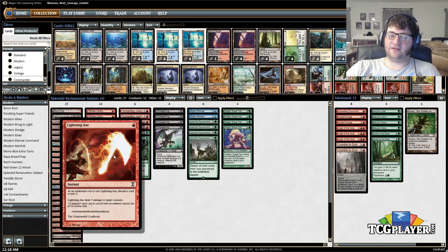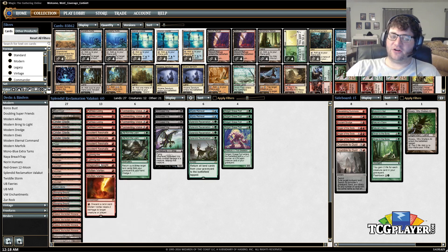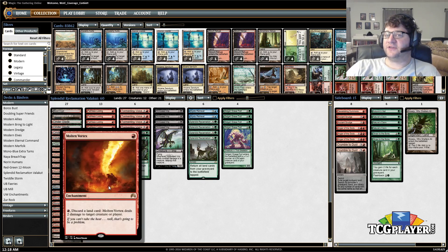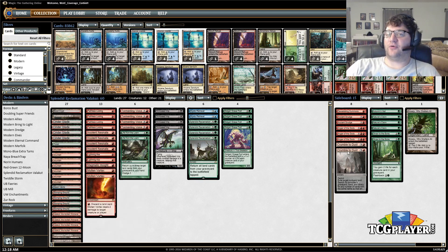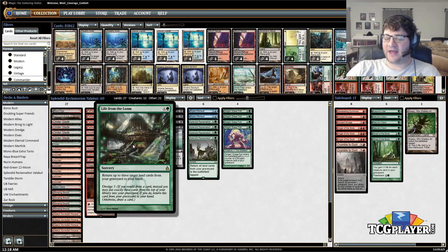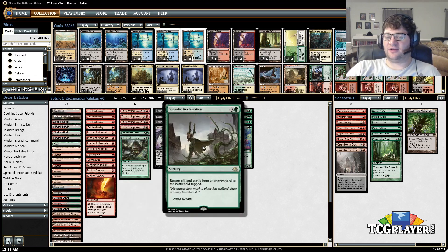Lightning Axe is another way to get a dredge card or a land into our graveyard, because getting lands in the graveyard is what we want to do. That's also why we have Magmatic Insight — I just wanted another one-mana draw and discard effect. Molten Vortex is here too: you can discard a land card to deal two damage to control the board. This deck can turbo a bunch of lands into our graveyard by dredging, get to four mana, cast Splendid Reclamation, bring them all back, and deal a million damage with Valakut.